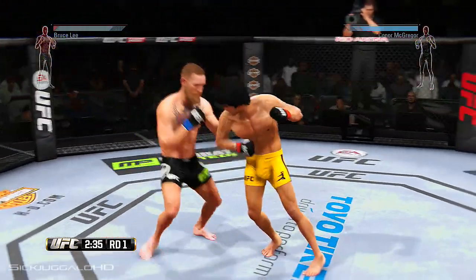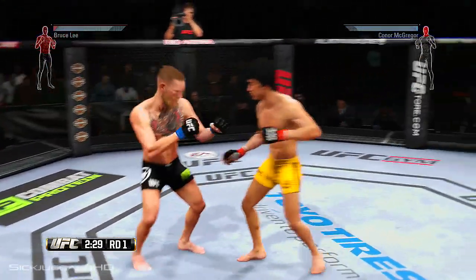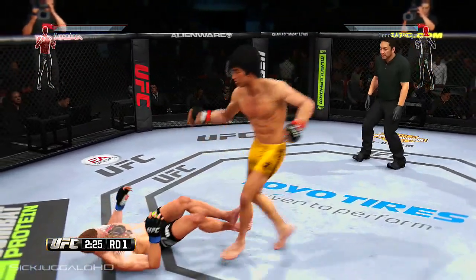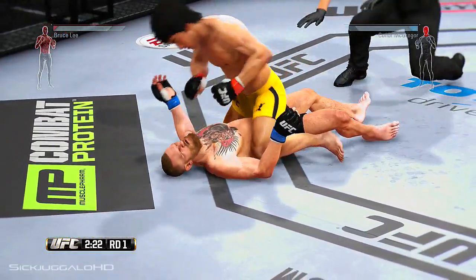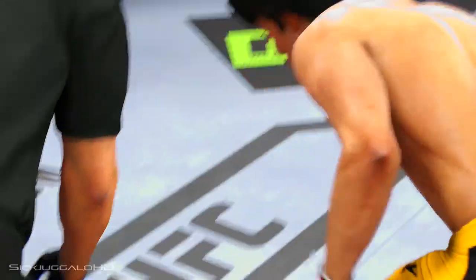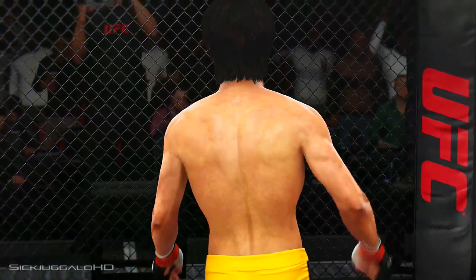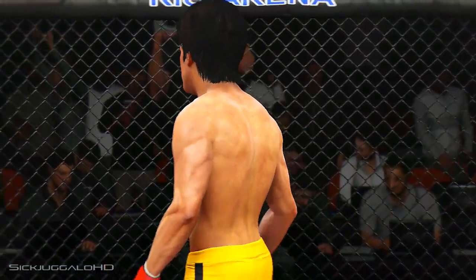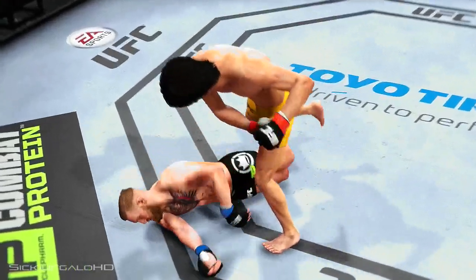He's looking to set up the head kick. Beautiful kick to the body, big front kick, right kick to the face — that hurt him. The scramble — this is ugly. That's it, that's it! The fight is over. Bruce Lee, winner by TKO. He was not intelligently defending himself, and that's a wrap.